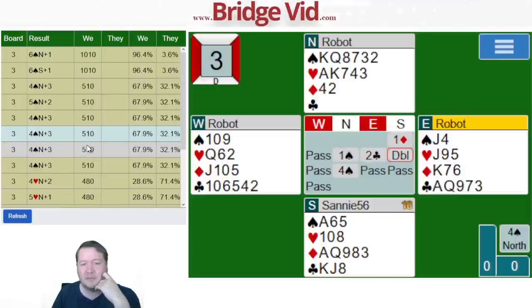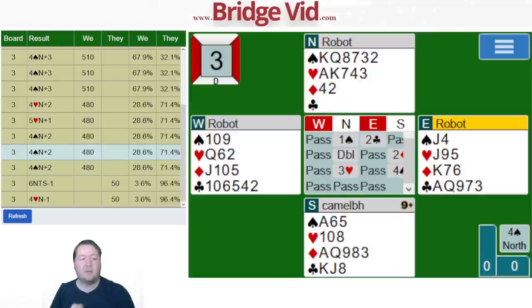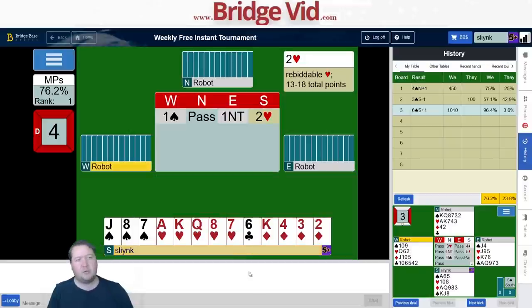A bunch of people were just in four spades — that's when they don't open one no trump. The one no trump opening certainly worked well — partner had a fantastic hand. Moving on to board number four: 13-count, spade — pass — one no trump — my heart, so it's great, I'll bid two hearts.